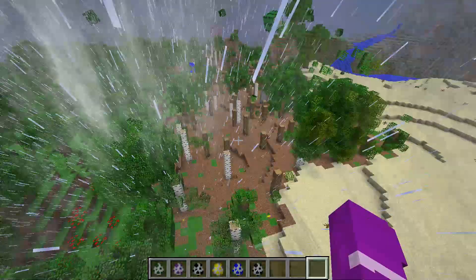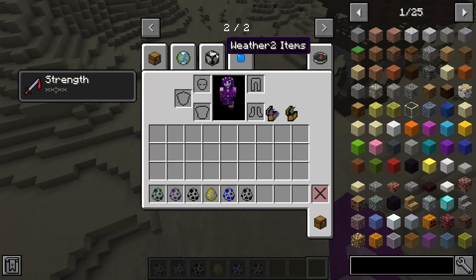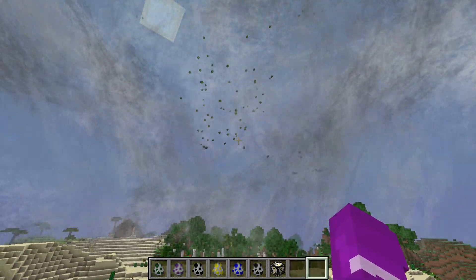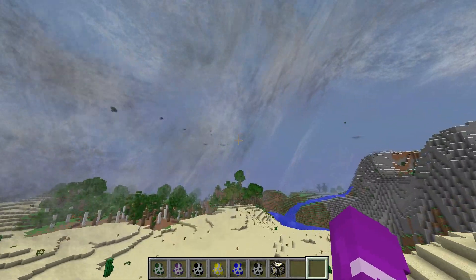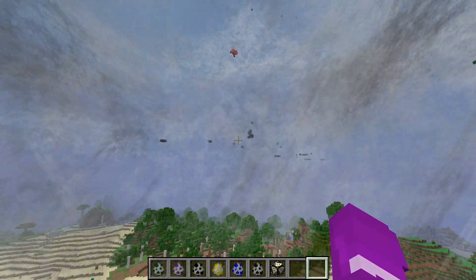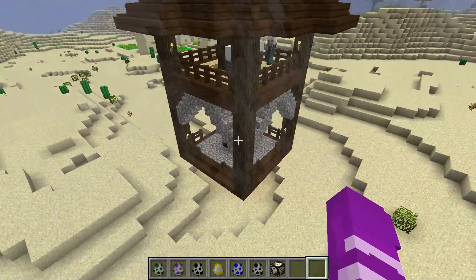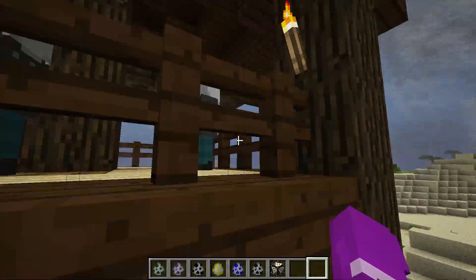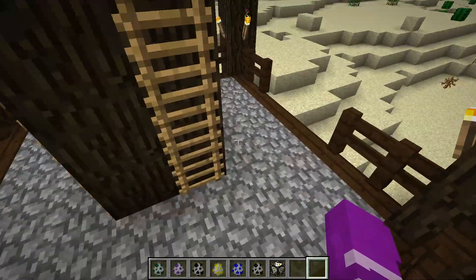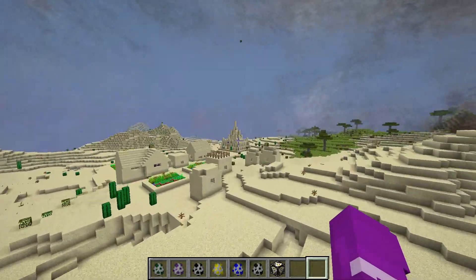Let's go to the buildings. There's a big message we need to check. Going over here - it's pretty wild, it's pretty large. You can tell it's been killing all the animals and stuff because of the pollution. Here's one of the archer towers - it's the archer tower, all the archers.